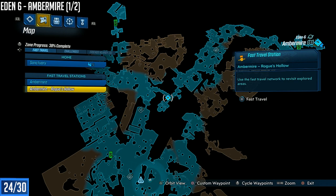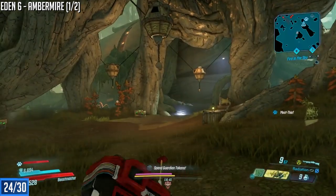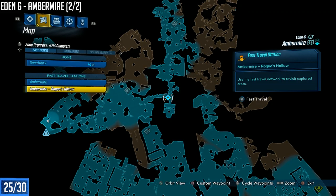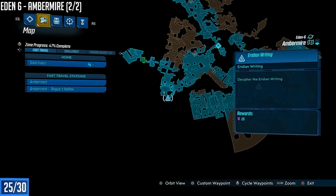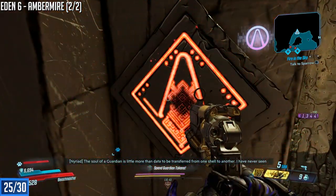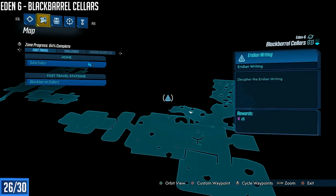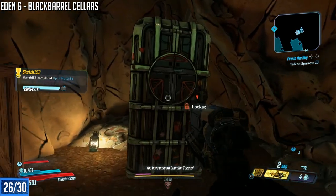We're gonna go to Ambermire — there's gonna be two of them here. From the Rogue's Hollow fast travel station, which is kind of in the middle of the map, move your cursor down to find the first slab. I'll fast travel back after picking it up to get the second one, which is on the opposite side of the map. Black Barrel Cellars is our next destination. From the entrance point you'll see another slab that looks like it's outside the map, but there's a waterfall with a secret passage — not sure why that part of the map isn't filled in — but that's the slab.